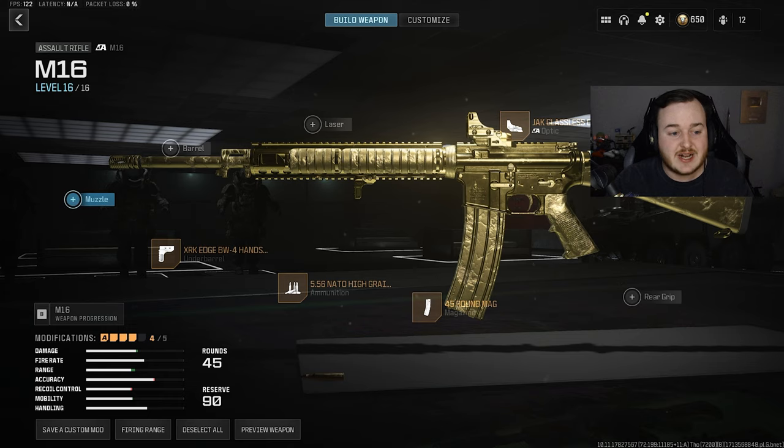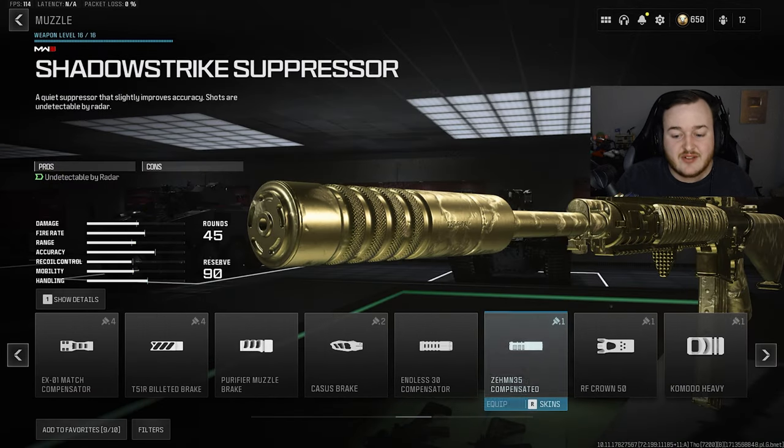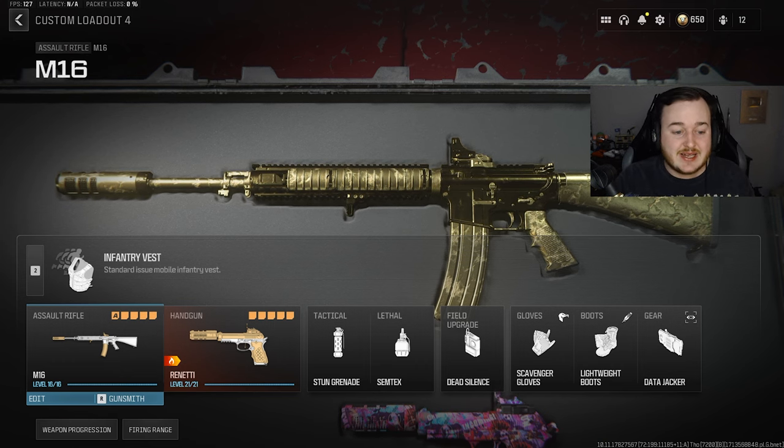For the final attachment, we go to the muzzle and add on the Xtenso- 35 Comp Suppressor Flash Hider. As I've been saying in my videos, every weapon has this attachment on — it is super broken. It's the best muzzle in Call of Duty Modern Warfare 3. You're getting suppressed radar ping, vertical and horizontal recoil control, and firing aiming stability.